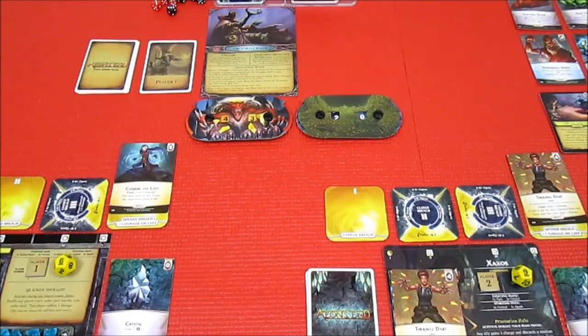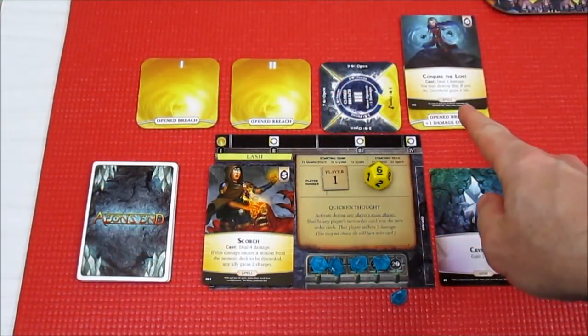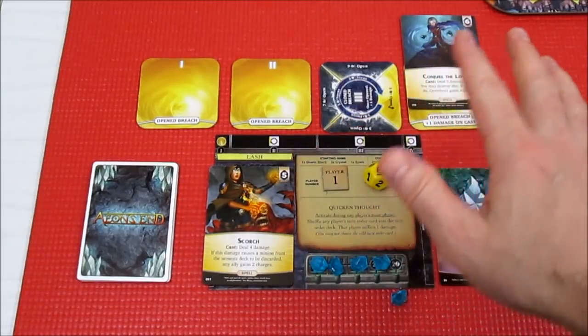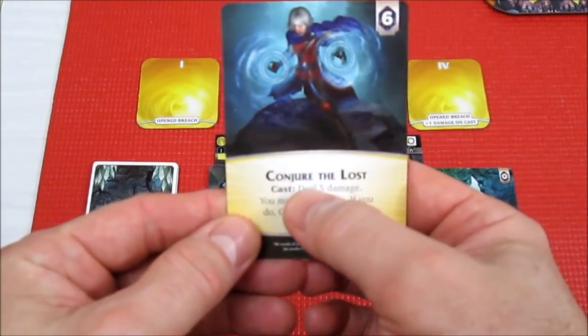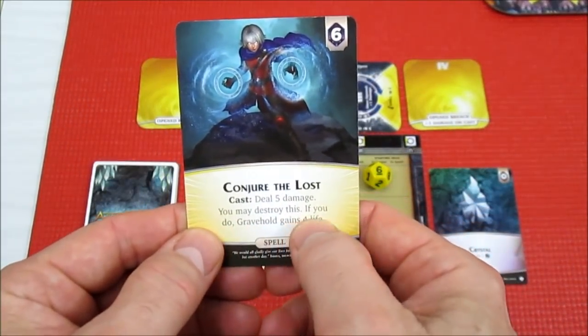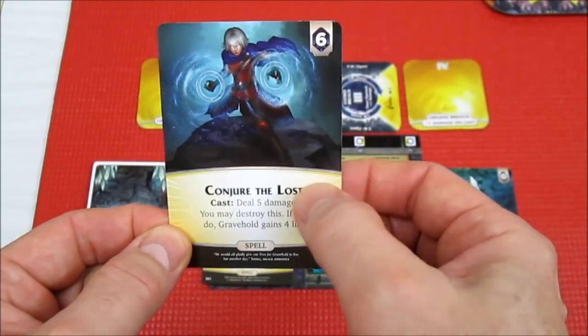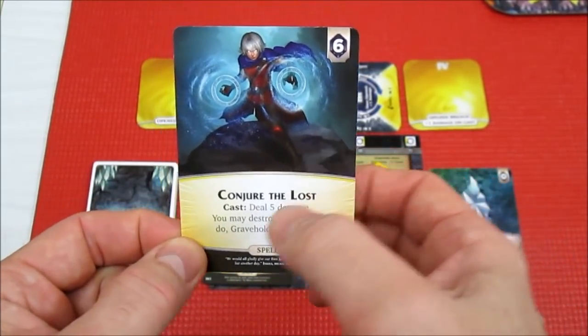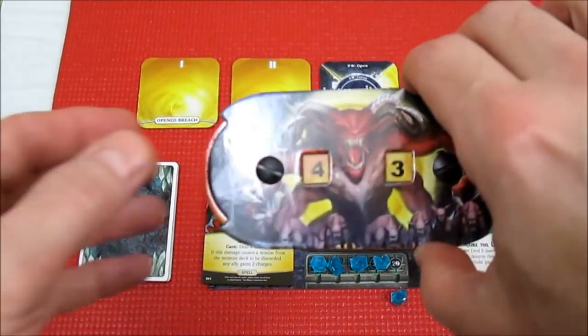Over we go to Lash to take the first turn and see how much damage Lash can deal out. We don't have any Corruption cards, which is good. We started off with a whole bunch at the beginning of our playthrough. We're going to be doing Conjure the Lost — deal five damage plus one, six damage. You may destroy this; if you do, Gravehold gains four life. We're going to hold off destroying this card until Gravehold's in real trouble, but we are doing six damage right onto the Nemesis.